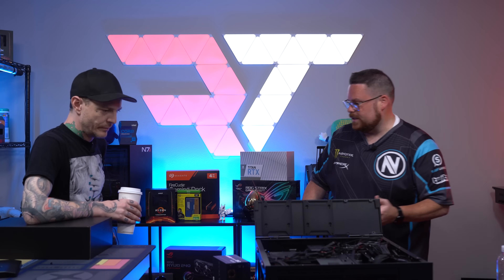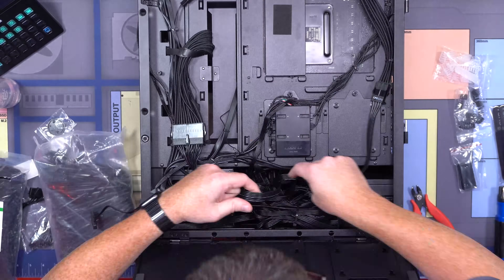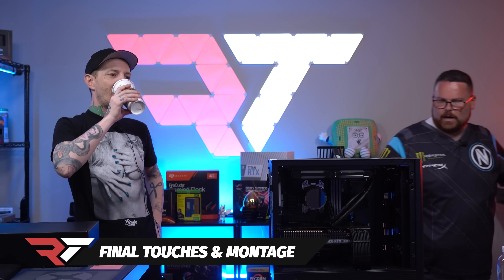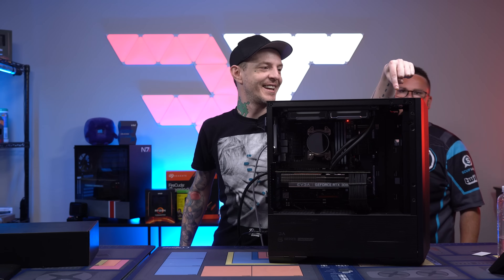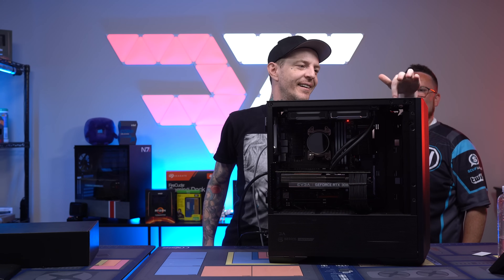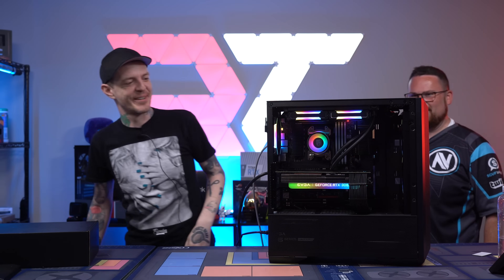Let us get this turned on. The whole build is done. You want to hit the button? Right there — the silver one. This is like — I know how to do this. Because I hit the space bar every show. There it is.